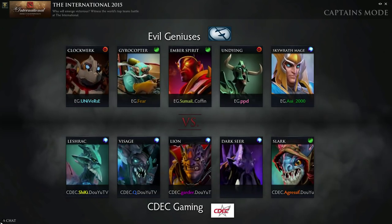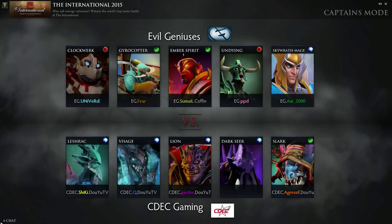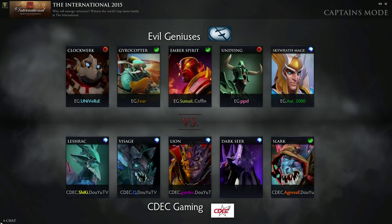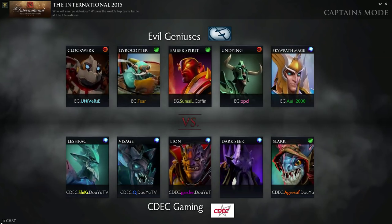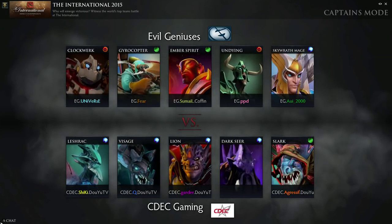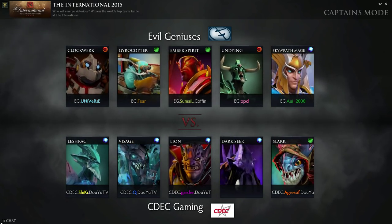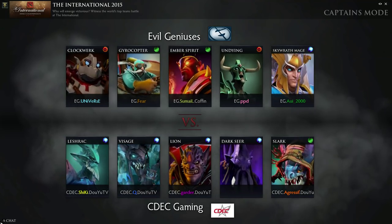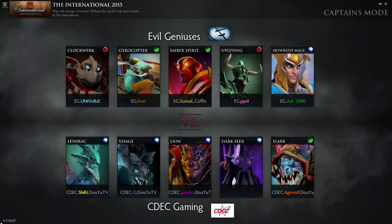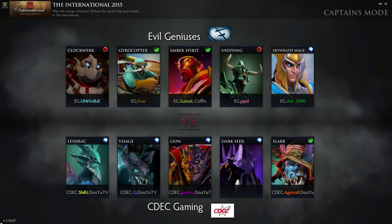We have ourselves an element of aggression — a draft which looks very similar to game one until we hit the end, of course. It's funny to see how CDEC go in with a new pick every single game. People were expecting in the grand finals that they were figured out and had a clear-cut playstyle, but they keep swapping out one pick every time. This time it's aggressive on the Slark, and for Evil Geniuses, the Skywrath Mage again, which won them the first game.